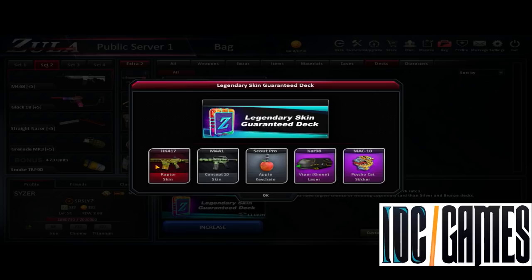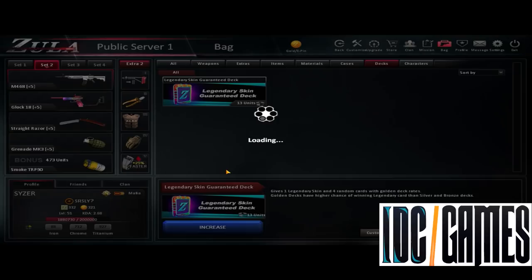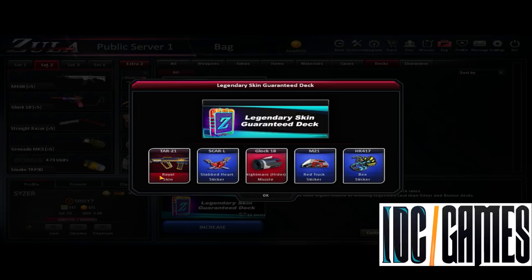HK 417 Raptor skin - I don't like this weapon, I like just the Europe version. This one is very bad. Let's go with next one. Two legendary again - Tar 21 Royal skin, very good, I can do giveaway. And Nightmare Glock 18 - I use Vendetta Silencer for Glock, but not bad.